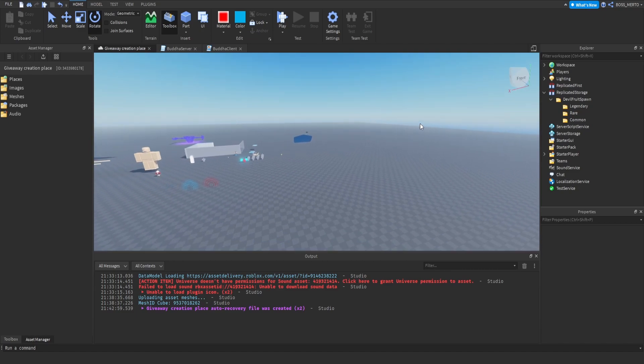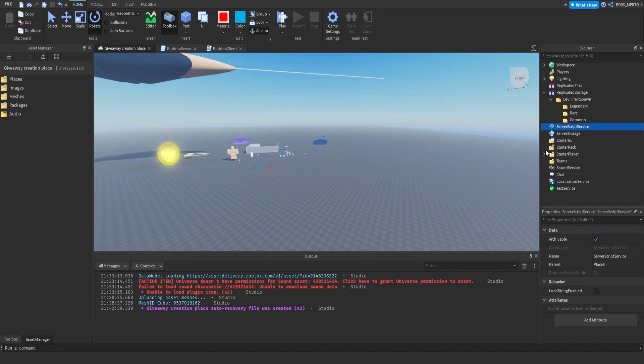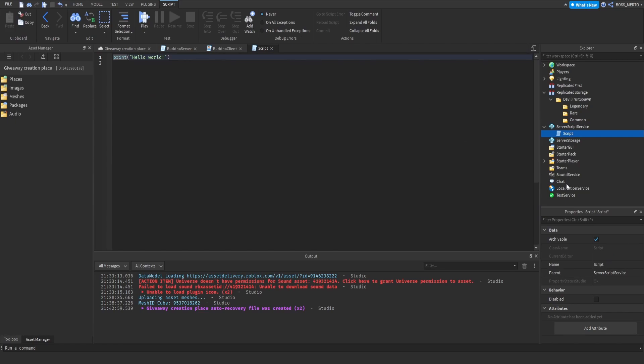Next we're going to add a script - let's call this one the FSpawner. We're going to refer to this folder from ReplicatedStorage, so spawn folder. Let me actually use WaitForChild on this one because it can happen that the server loads faster than that folder and I don't want to risk it.